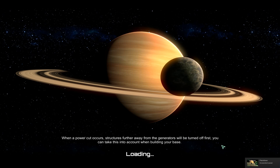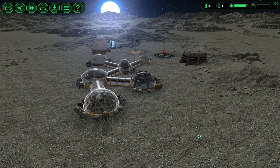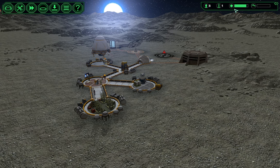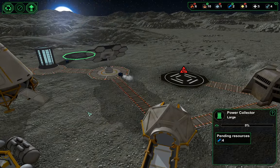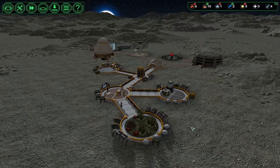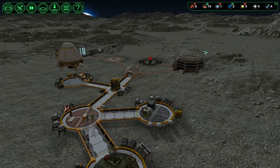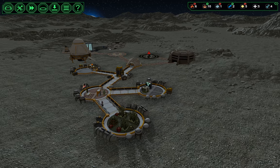Hi everyone, I'm Honeywell and this is part four of our planet base challenge. Looks like night is coming and we're building a power collector over there. We actually have a pretty good start — we've built everything that we can and we're kind of self-sustaining, but we have this spare timer that is ticking away, so we need to make some progress.